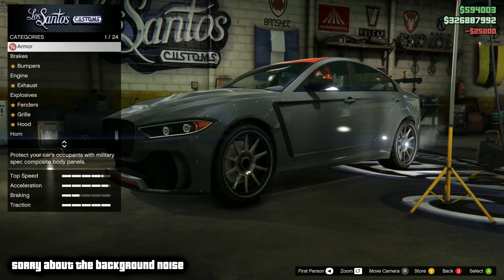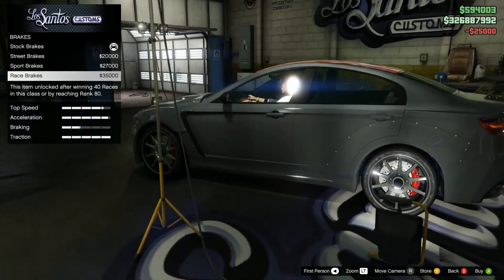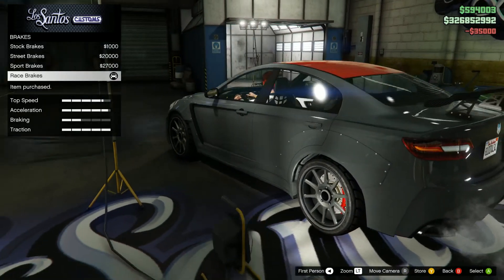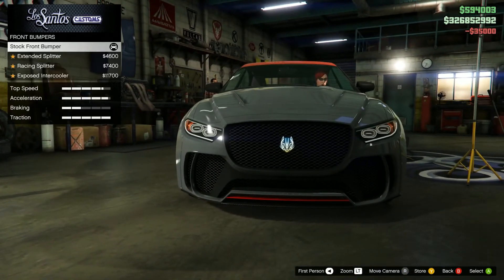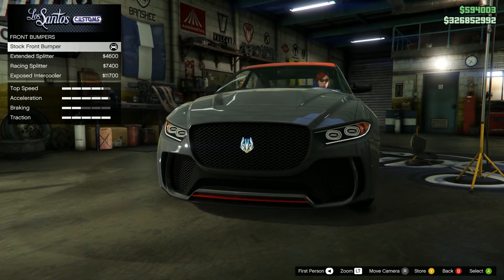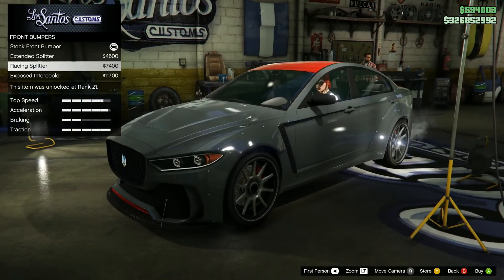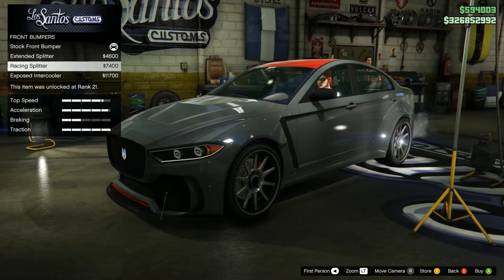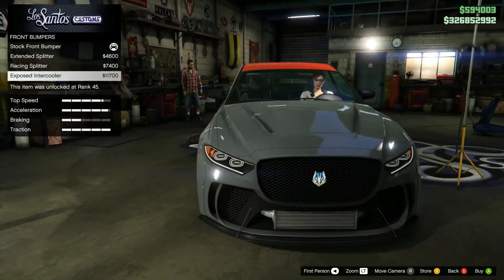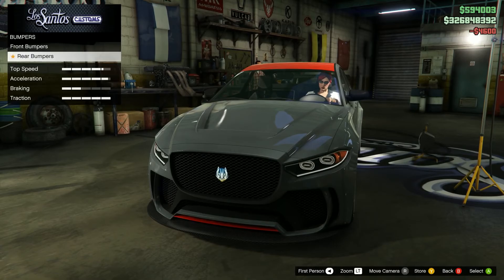First I'll go to the top — armored. It's apparently a bit of money. Front bumpers: stock, extended, racing splitter, exposed intercooler. I like the extended — it is simple.